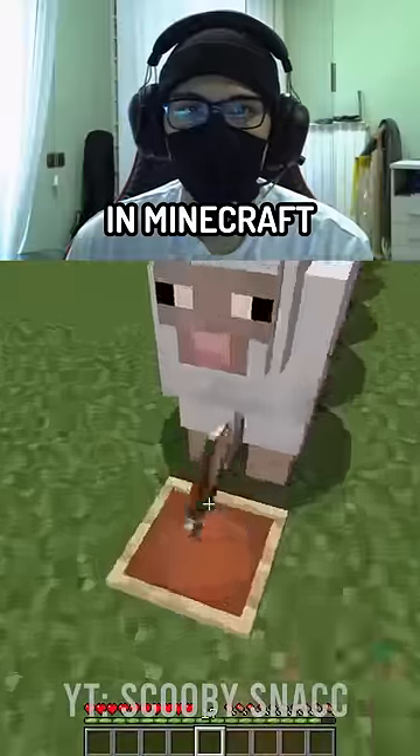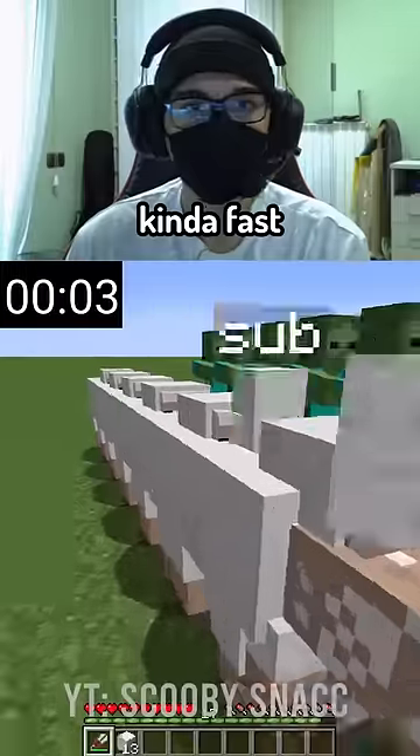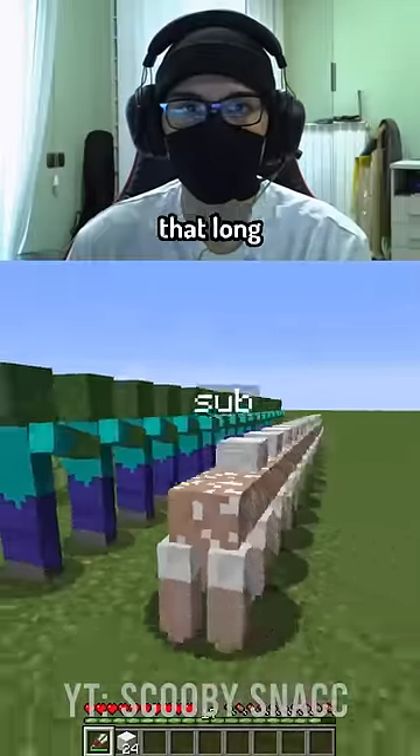This video shows which is the fastest tool in Minecraft. First we have shears used on sheep, and it's kind of fast so it should not take that long. Five seconds.